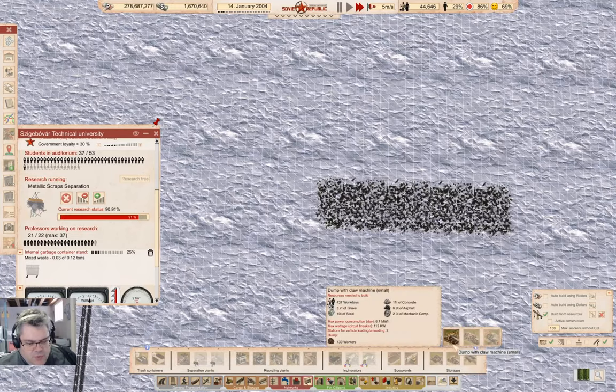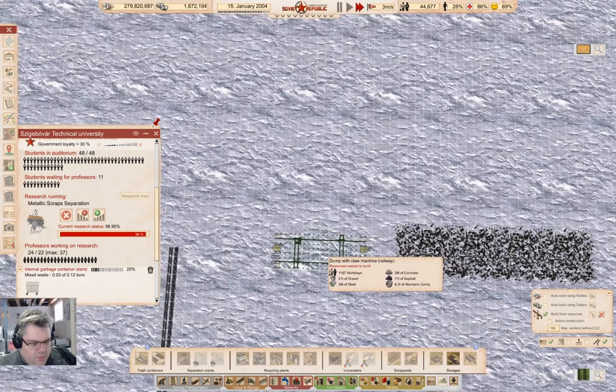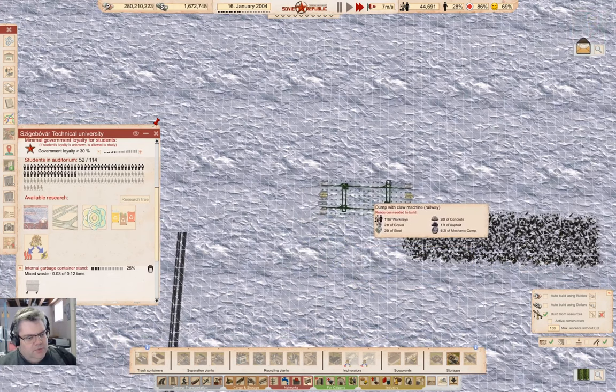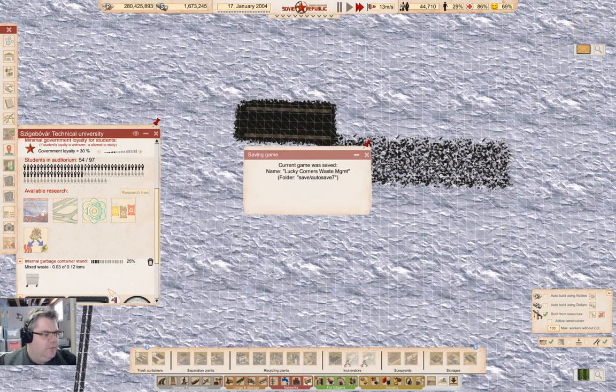Storages. Dump with a claw machine. Small, large railway. This holds... Okay. What if I put a dump here? Yeah. So we'll want to have a dump there. And then I'm going to want... research is finished.